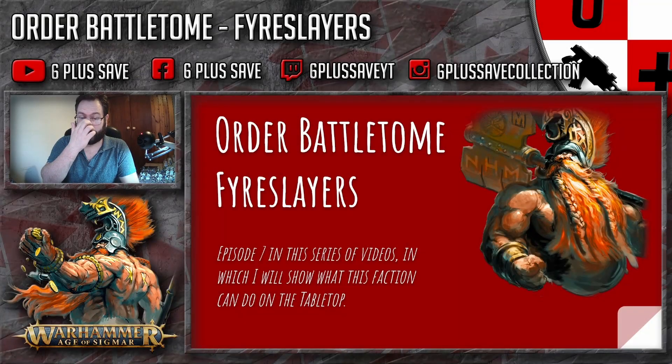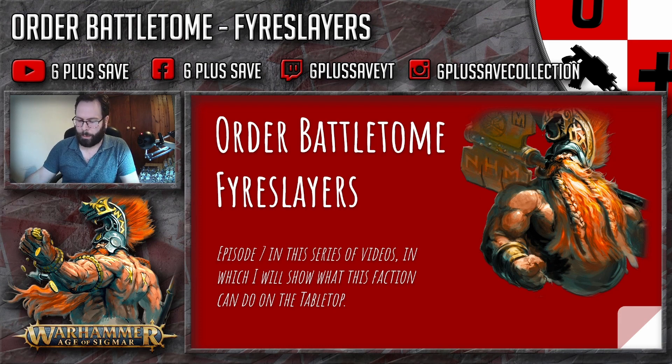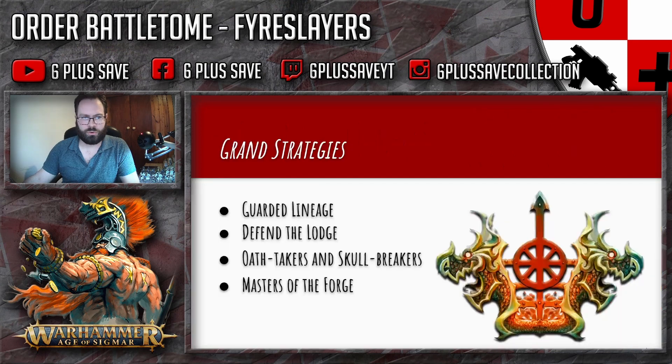Hey, Mark here from Six Plus Save, going over another episode — episode seven of the Fyreslayers series. We're going to be covering the grand strategies from the third edition book, specifically the Path of Grim. If you want to follow along, it's on page 74 in your battletome. You've got four of them: Guarded Lineage, Defend the Lodge, Oath Takers and Skull Breakers, and Masters of the Forge.